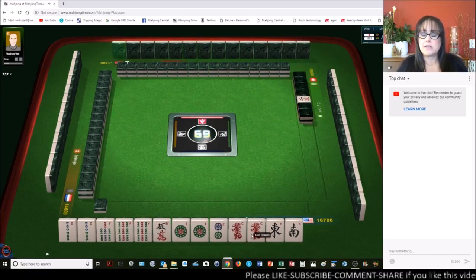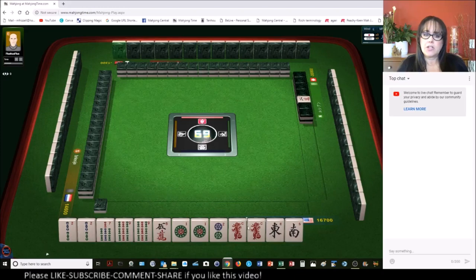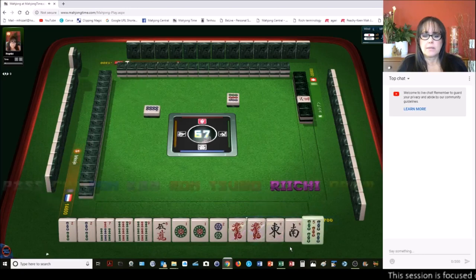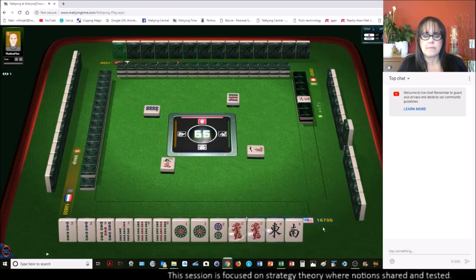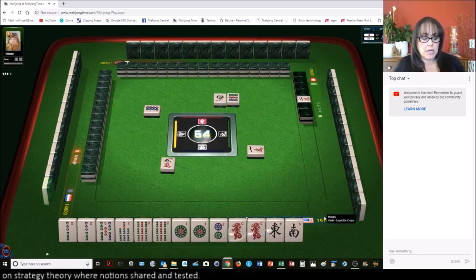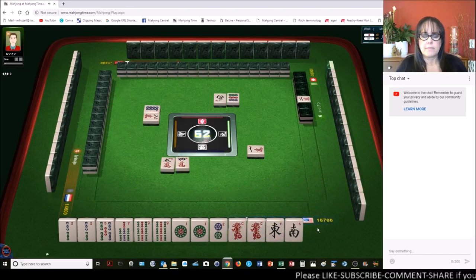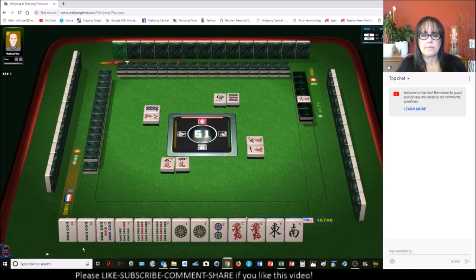Okay, we've got four pairs. Let's try to pong — three crack is dora. We've got three pairs and a pair of dragons; we could maybe get a dragon pong yakuhai out of that. Nine dots, eight dots, five characters, one character. Any of these go down, I'll pong. If we pair up two more times we could go for seven pair — chiitoi-tsu. Eight characters, four crack, four characters, five characters, four characters.